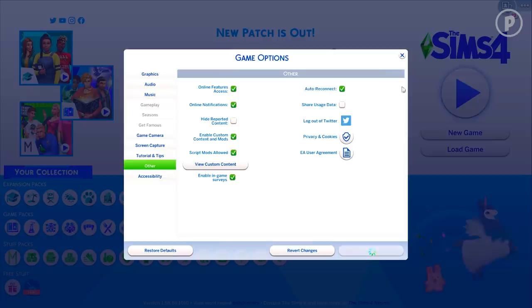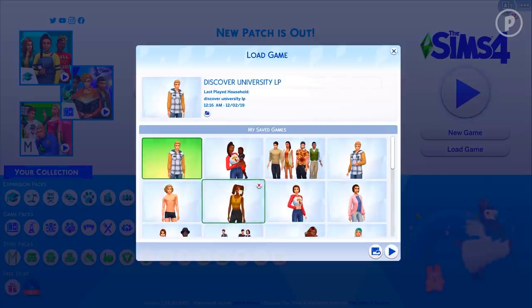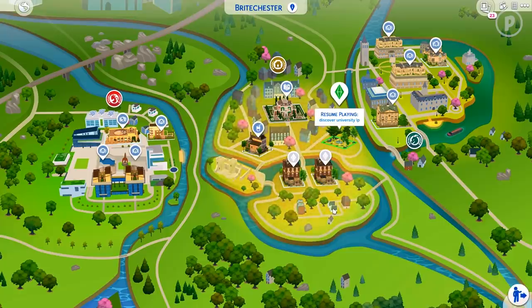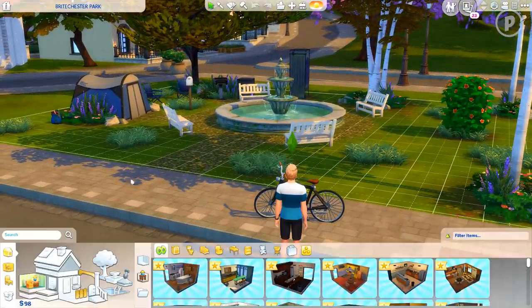Go into your game options, click Other, and make sure you have 'Enable Custom Content and Mods' checked off, and 'Script Mods' checked off too — because if you install a mod that's a script file rather than a package file, you'll need that one enabled as well. Make sure both are checked off and you should be good to go. Now I'm going to load up a save file — my Discover University LP family. My sim is currently homeless but we can still place the vending machine outside.